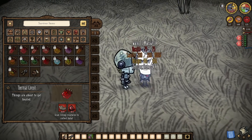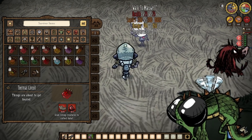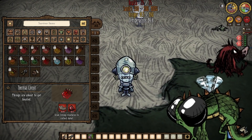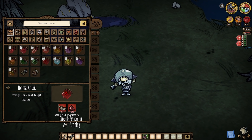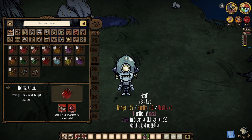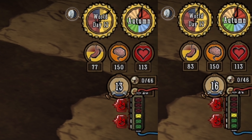Thermal circuits cost four biodata, one red gem, and a scanned dragonfly and/or fire hound. They can radiate heat for other players, and even just one can prevent WX-78 from freezing, which is huge. Be mindful though: having one socketed will spoil all perishables 25% faster than normal, which could backfire. And here's something new — Thermal circuits also dry WX off faster, about 10% faster, which is quite noticeable.